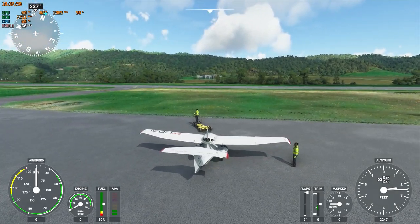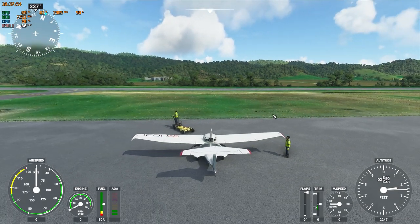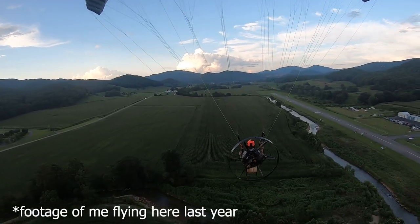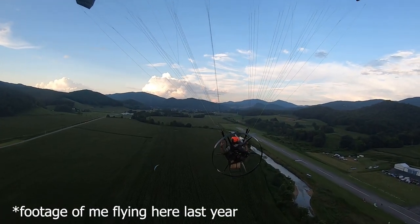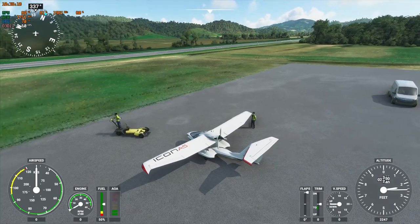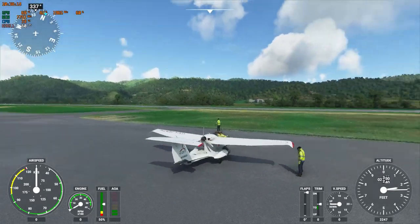We set everything up and basically camp at this airport for four or five days and fly every day we can. We actually set the Resurgence PPG 10 up right here last year and I flew out of this field. There's a stream right here — it's beautiful. This looks identical to what it does in real life. The simulator is really awesome. This ditch is here in real life — people were hitting it last year while we were camping in this field.